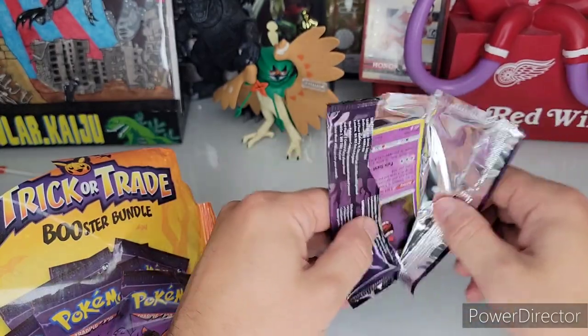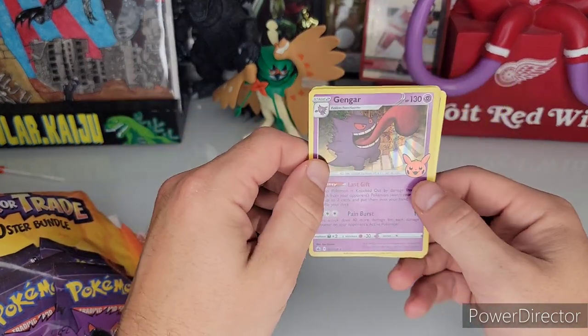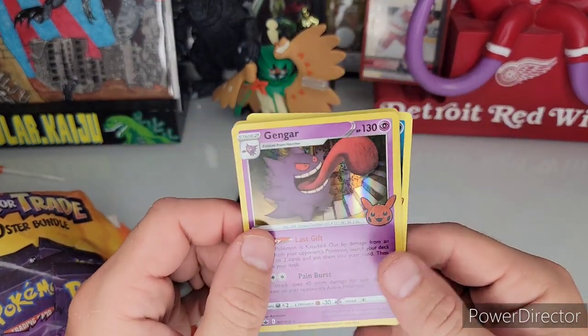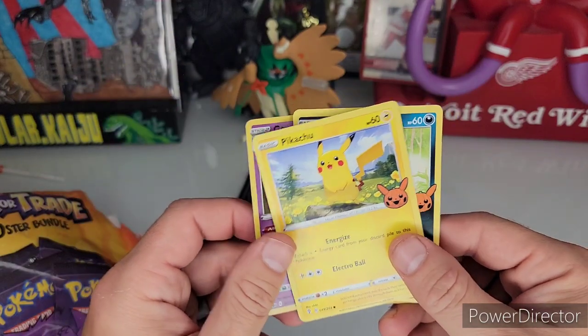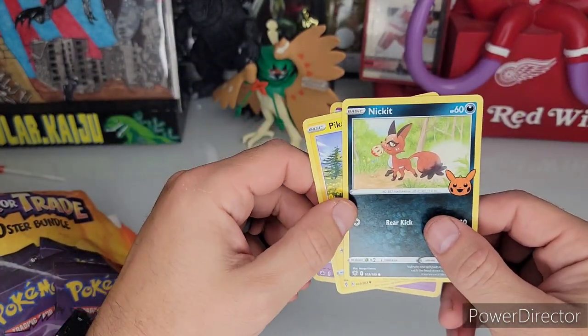I think there's about one card per pack — whoo, Gengar first pack, I love it! A little orange Pikachu down there, how cool. We got Pikachu and a Nickit.